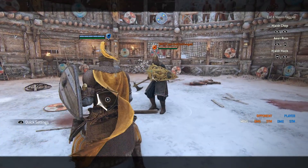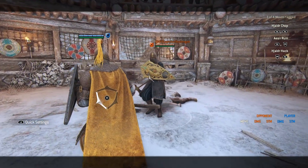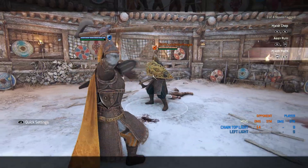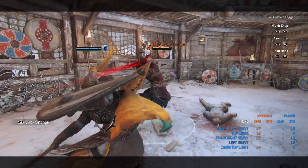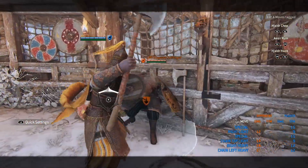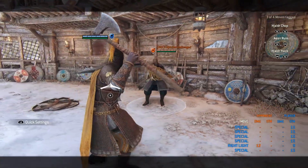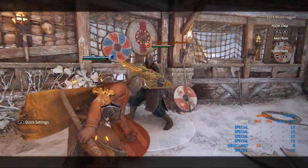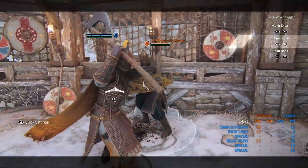Let's get into the basics. Varangian Hero only has two chains — the second attack will end your chain. For example: double light ends the chain, double heavy ends the chain, light into heavy ends the chain, heavy into light ends the chain. She has a bash that you can follow up with a light. You can delay the bash or instantly go for it — just like Black Prior and Centurion's Legion Kick.